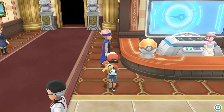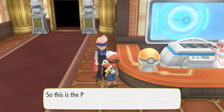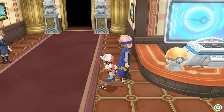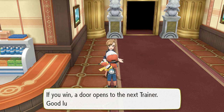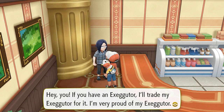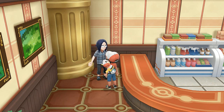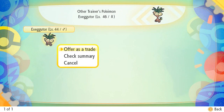I can't even beat the first member of the Elite Four — this is the Pokemon League, the most skilled trainers. If you go on ahead you'll face the Elite Four one by one; if you win, one door opens to the next trainer. This guy over here says if you have an Exeggutor he'll trade his Alolan one for it. I do have a level 44 Exeggutor, so I'm going to be trading for an Alolan one right here.